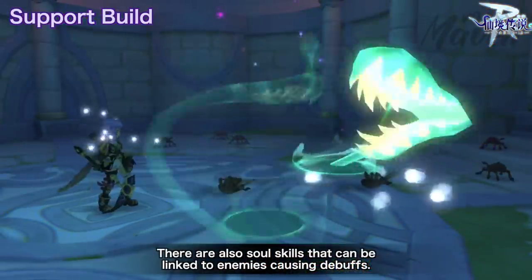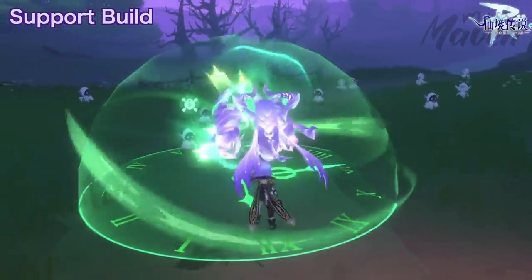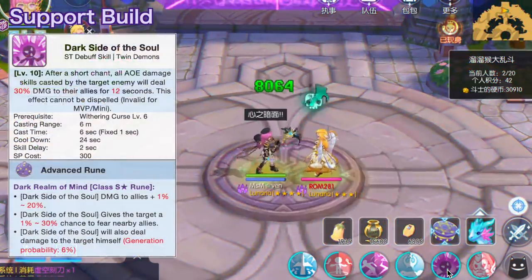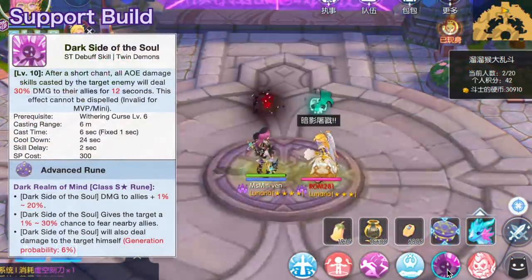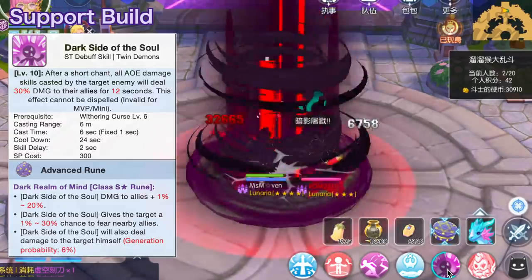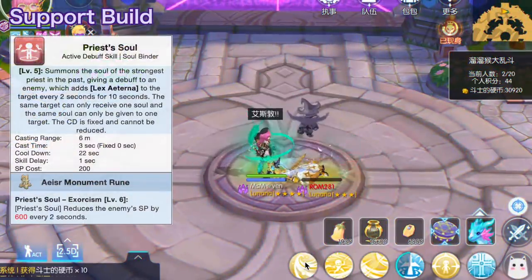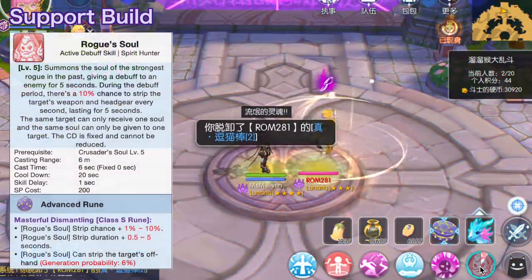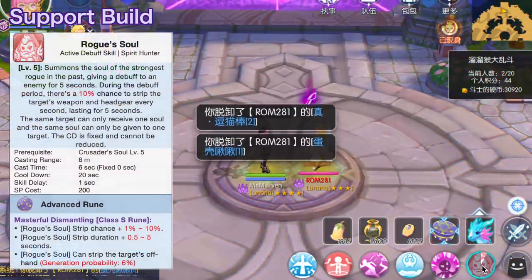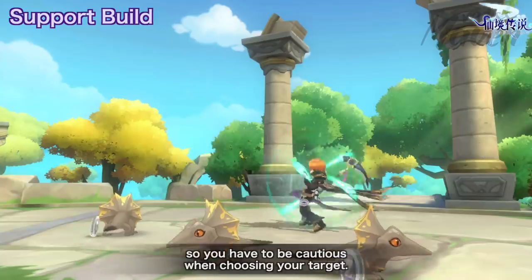There are also soul skills that can be linked to enemies, causing debuffs. First, the Dark Side of the Soul makes an enemy deal damage to their allies when casting AoE damage skills. Next is the Priest Soul, which casts Lex Aeterna on the enemy every 2 seconds, doubling the damage they receive. Then we have the Rogue Soul, which has a chance to strip the enemy's weapon and headwear. Do take note that only one soul can take effect on a target, so you have to be cautious when choosing your target.